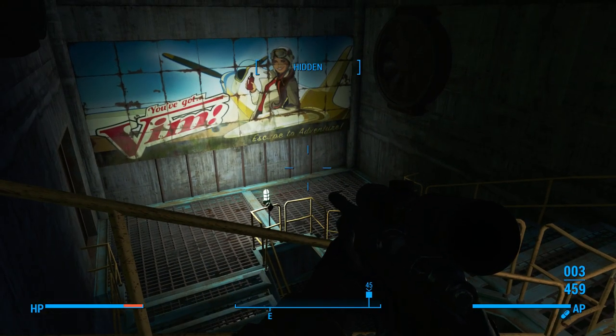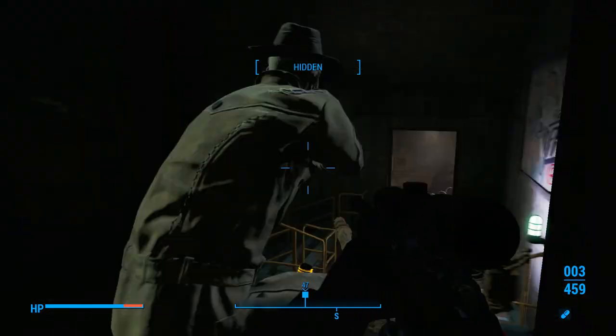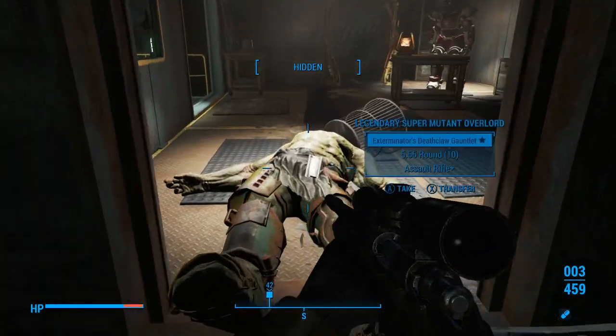We have two more secrets to find. We are in a soda factory, of all things, where we will attempt to find the second one. Looks like it is about 40 meters below us.